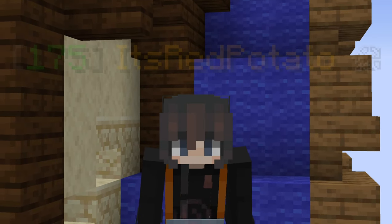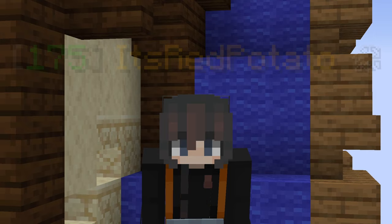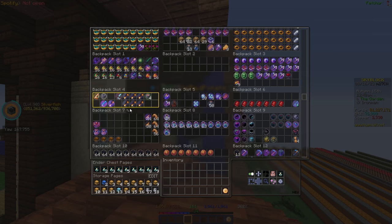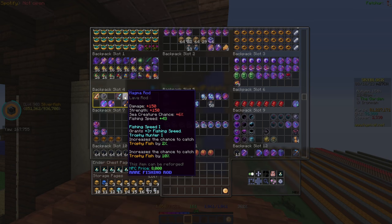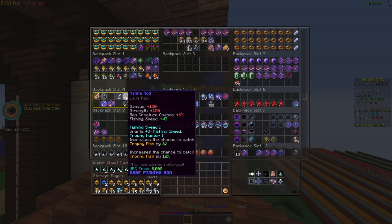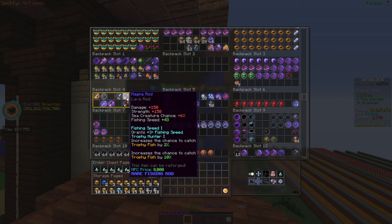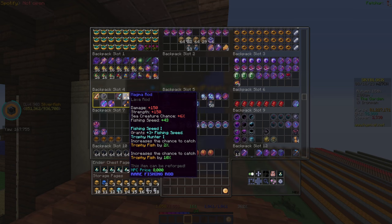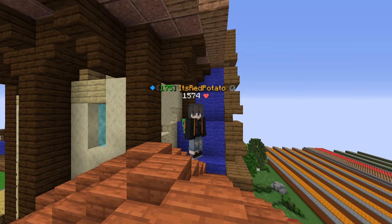It's time to get a good lava fishing rod. Up until this point I've been using this magma rod which has fishing speed on it, but Fisherman is not a good attribute — we'd prefer to have Double Hook. I basically have to craft a bunch of magma rods hoping to get both attributes on the same rod. While crafting, if we get fishing speed, trophy hunter, or double hook we'll save them so I can max out the attributes.